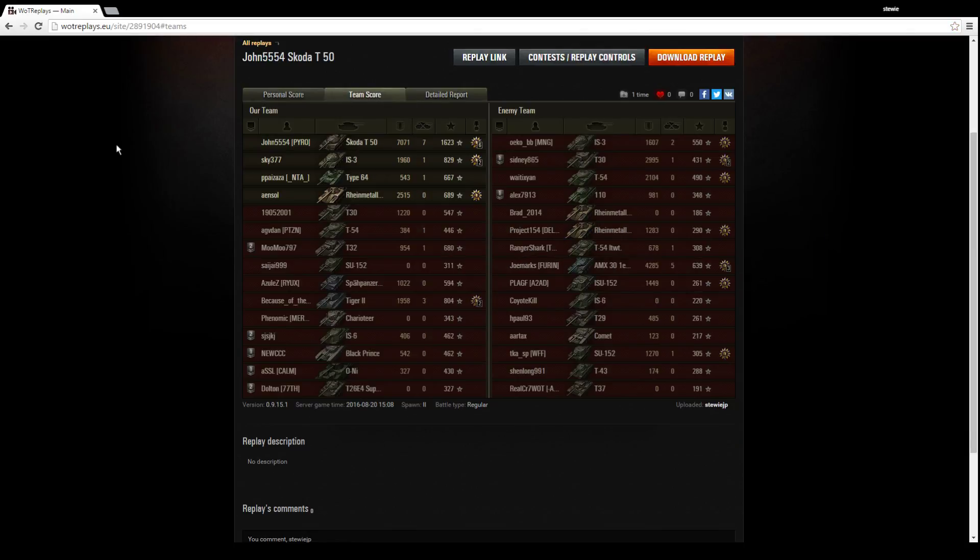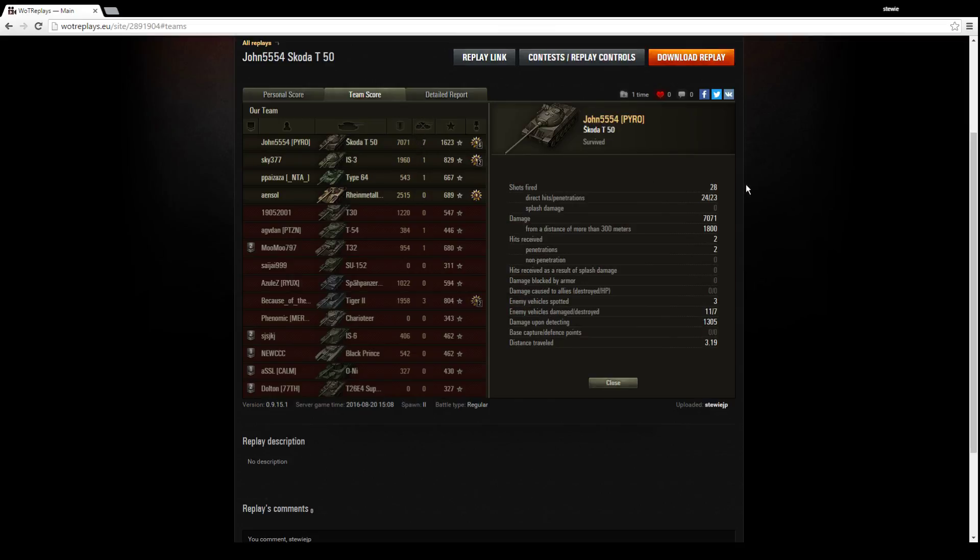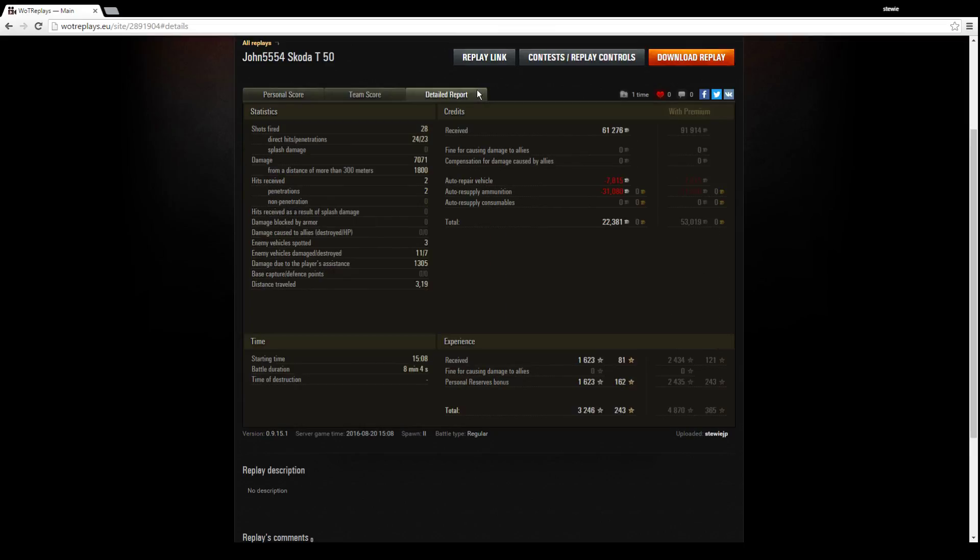And the Top Gun. Looking at the second page of the post-game battle results: 7,071 damage, 7 kills, 1,623 base experience — that's a massive score at any tier. It was a pretty good matchup for the Skoda 250; there were only 3 tier 9 tanks on both sides, but John made the absolute most of that and took the enemy apart meticulously. He fired 28 shots, only missed 4, with 23 doing damage and 1,800 sniping damage for a total of 7,071 damage — giving him a not-bad profit of 22,000 credits in a non-premium account.